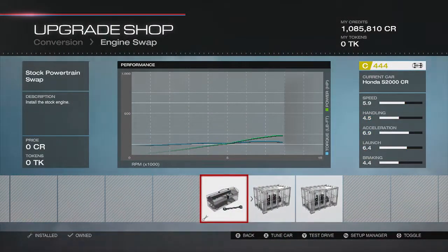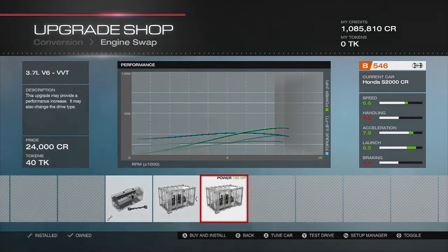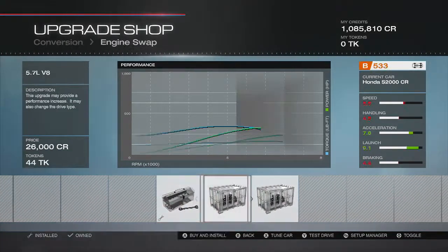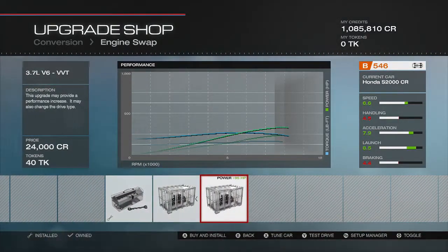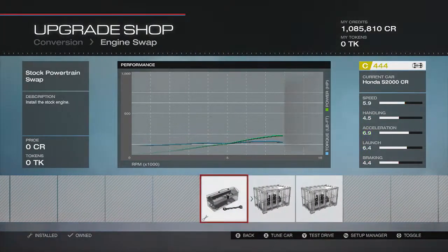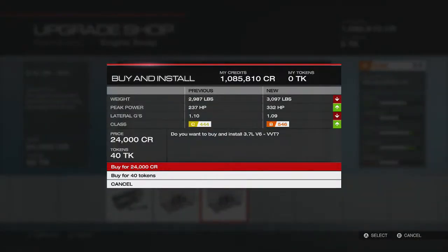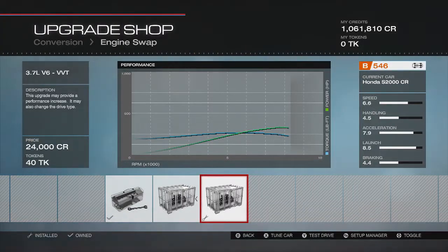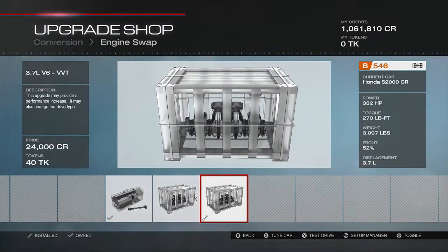Do I either keep the stock engine or swap it for a V8 or a V6? Let's just think... Let's stick the V6 in. We are currently rocking 332 brake horsepower.